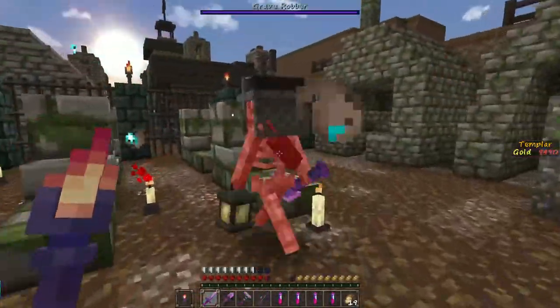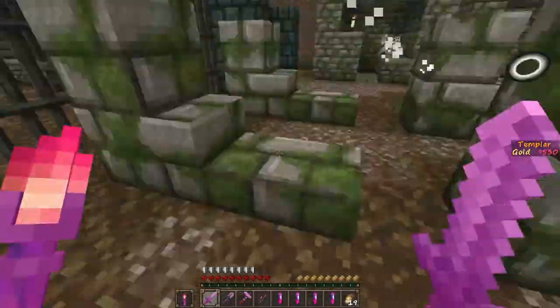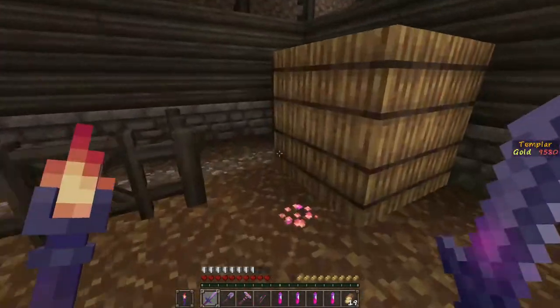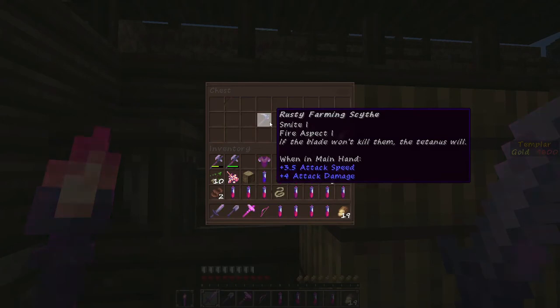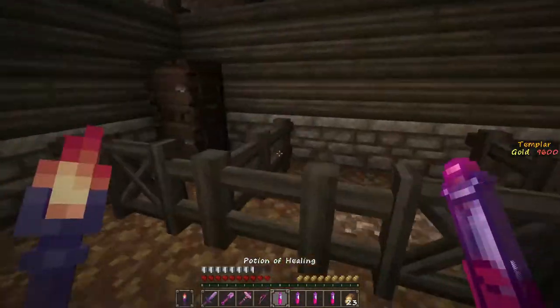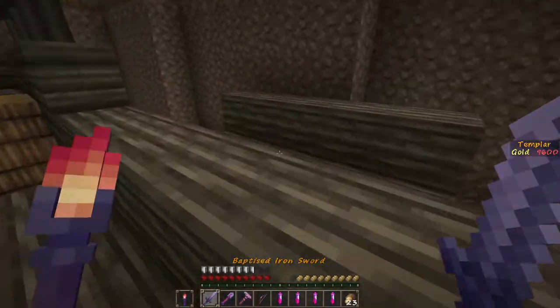I wonder if that's how they trigger the mobs in here — I heard an Enderman dying. That must be how they trigger mobs. That's cool. Something else to be sold. Crafting materials. I don't need any more potions.